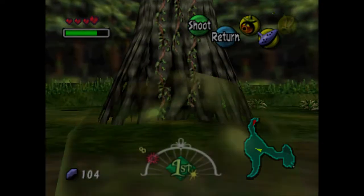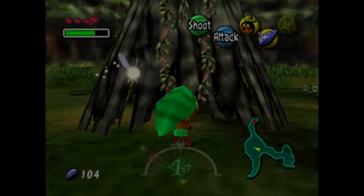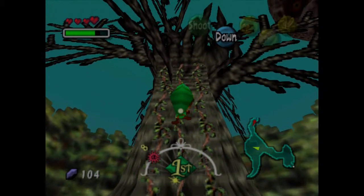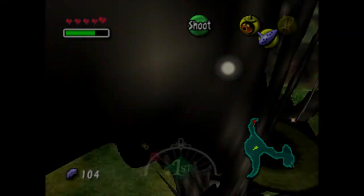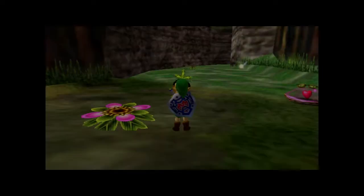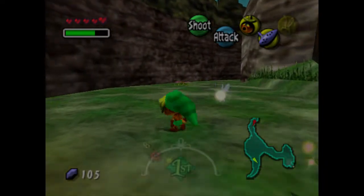All right, that'll kill him. Then we can go right up onto these vines and climb this tree, and right at the top you're going to find yourself a piece of heart. This might actually make a new heart container for us — yes it does! Now we have five heart containers so we can take more damage.